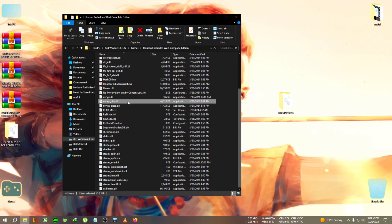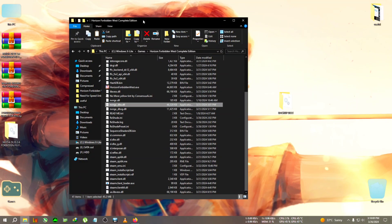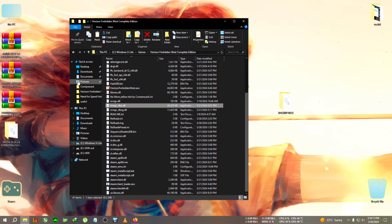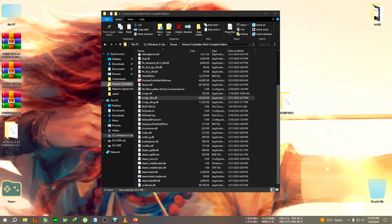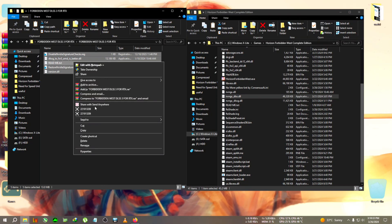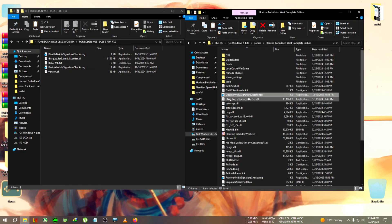Now we'll install the mod and ReShade. I won't be showing the ReShade installation in detail — it's simple: go to reshade.me, download ReShade, and browse for the preset. If you don't know how, search Google or come to the Discord. I'll go ahead and install the FSR3 DLSS3 mod. Extract the DLSS3 zip for Horizon Forbidden West, copy everything, paste it into the installation folder. If you're a first-time user, disable the signature override: double-click it, click OK, then close it and run the game.